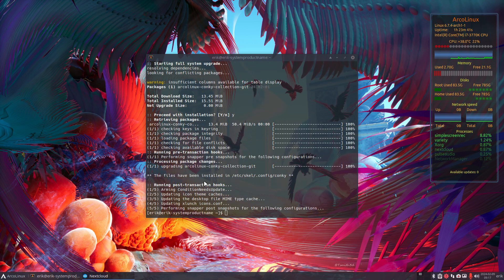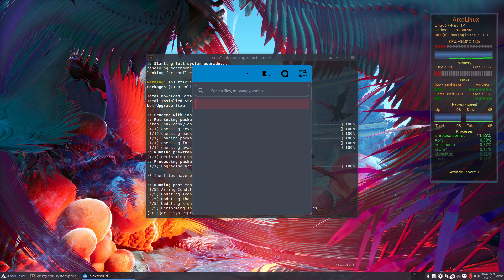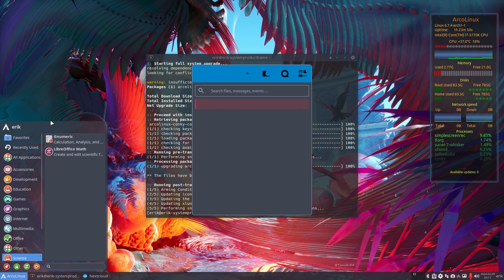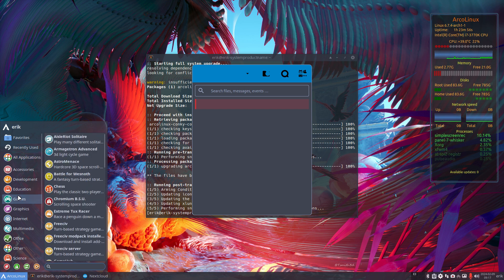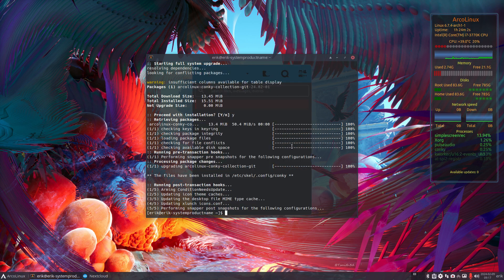I've just changed a few things that were necessary, and this is the SSD where I've installed all of it — all the Calamaris choices we have, all the games, everything — just a test to see if everything is okay. That's why we see these pop-ups from Nextcloud as the update comes in, etc.